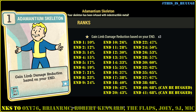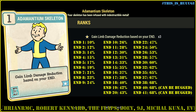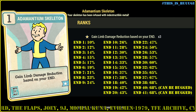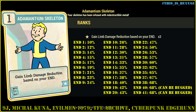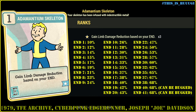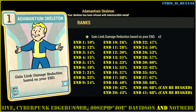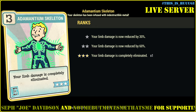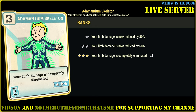Adamantium Skeleton is now only rank 1 and it scales with endurance from 10% up to 68%. Despite being a completely useless perk — because we have Stimpaks and power armor — somehow it got nerfed and buffed at the same time, because at rank 3 you can completely eliminate limb damage right now on the live server.